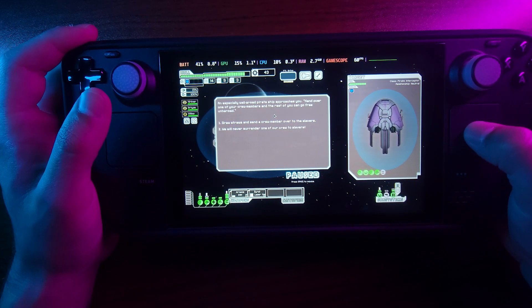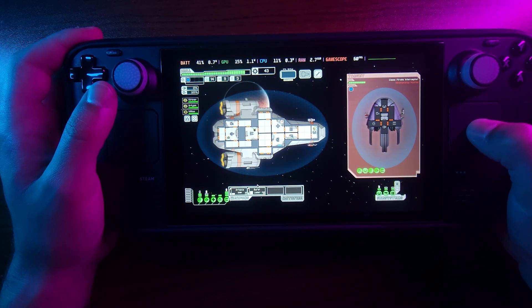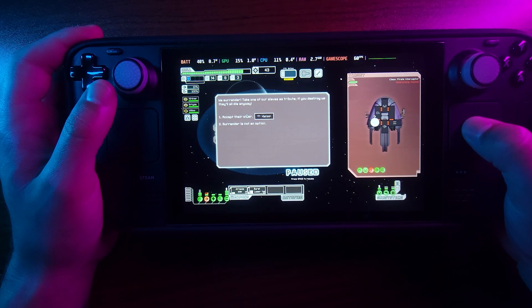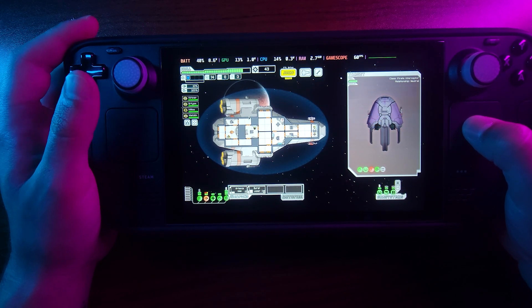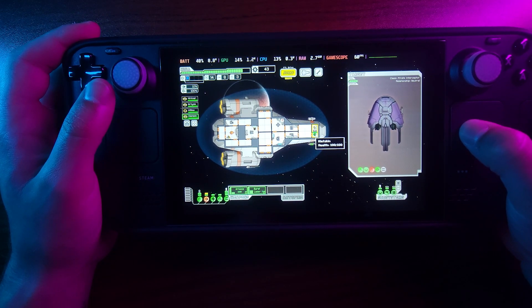'Hand over one of your crew members and the rest of you can go free, unharmed.' No, we're not going to do that. We're going to fight to the death. We surrender — take one of our slaves. Okay, we'll take one of their slaves; they can go. Where should we put them? Let's put them at the shield area — that might help us. Okay, let's jump.